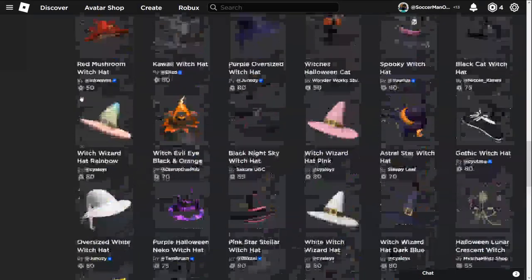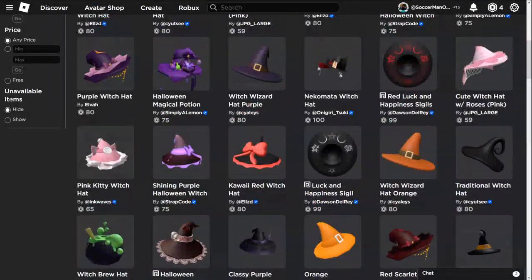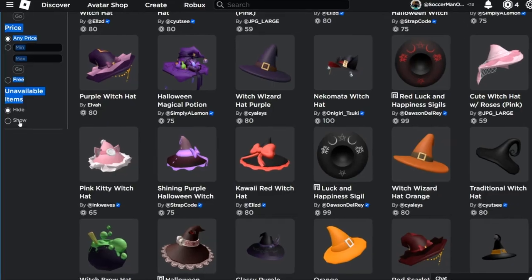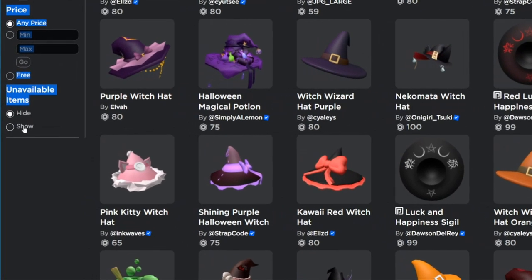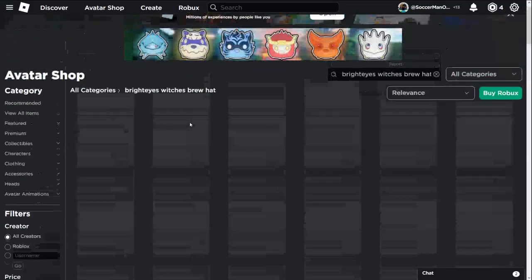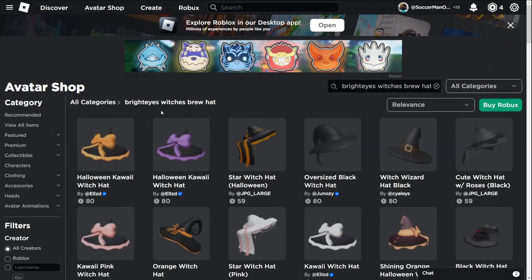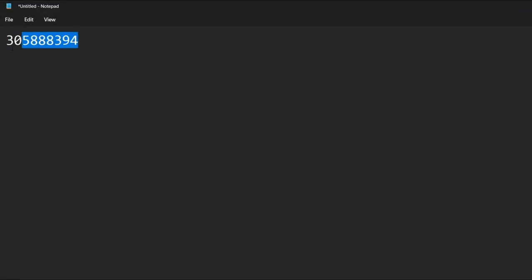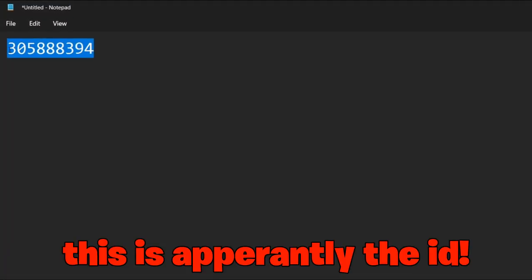All we need to do - we did this in my last video - is go to available items, where we can see any item that got banned or taken off. We can probably do the same thing here. It might not work, so let's press show. Come on - we're gonna see the Bright Eyes Witch's Brew Hat.